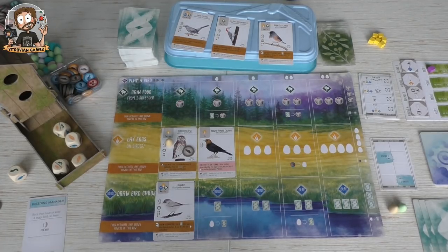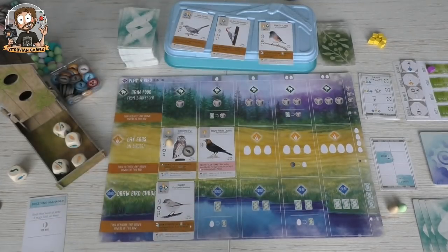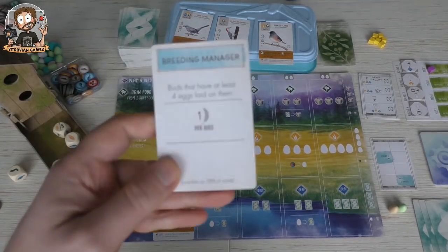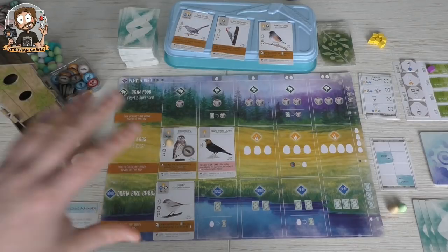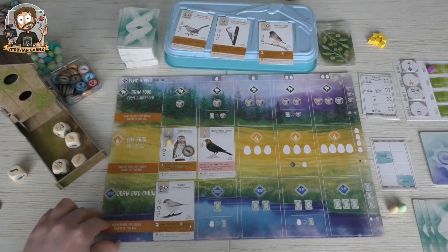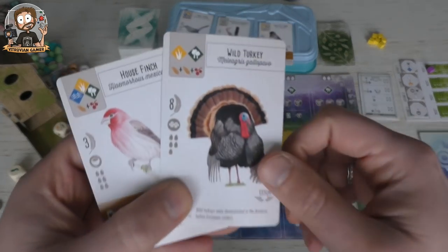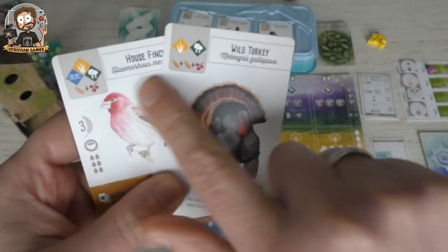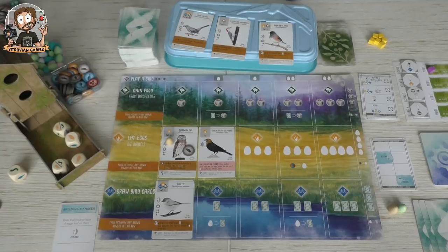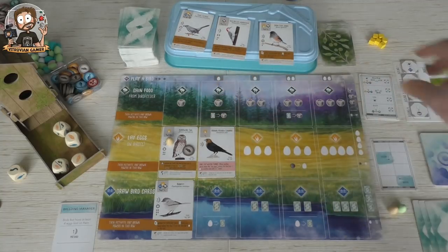We're going into round two. I don't think we're doing great, honestly. We don't have any food, we have two birds in our hand which can lay a lot of eggs, which we love because of the goal card we have. Focusing on eggs might still not be the worst idea, because every egg is worth a point. If we get this wild turkey out there, it's worth eight points by itself, but we need a lot of food, so maybe we should focus a little on getting food — our food gaining action is very weak right now.